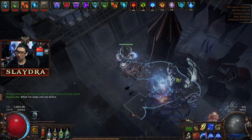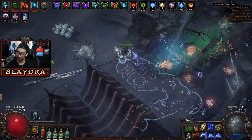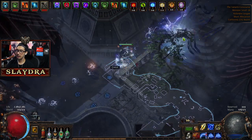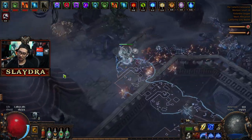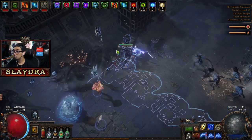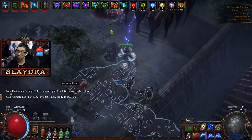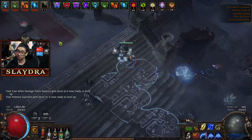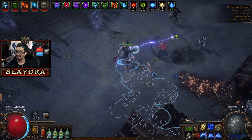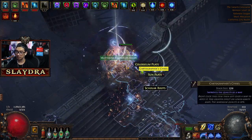Now we are at the Lunaris Concourse. We can go back to the Bath House later — it doesn't matter what order you do things in. Since I got this Delirium I'm going to continue here. I like to go up to three to see the reward. Right now the rewards don't get me excited, so I'm just going to skip out on it. That's how I play Delirium because it does make the content harder.